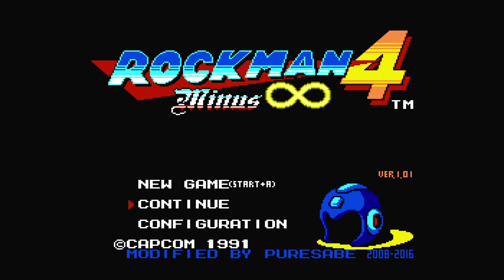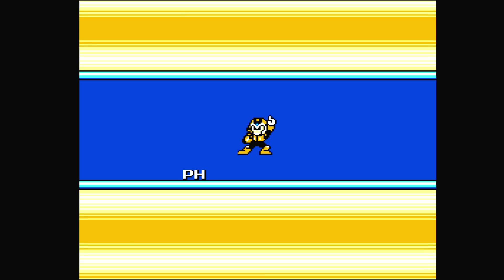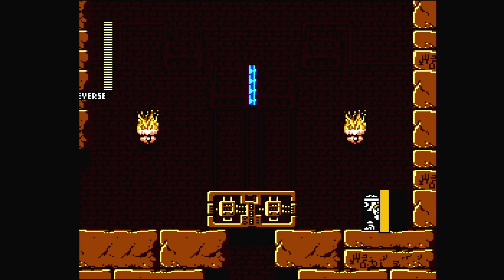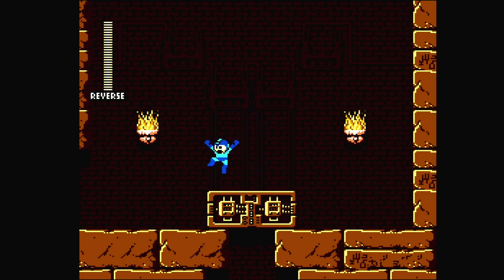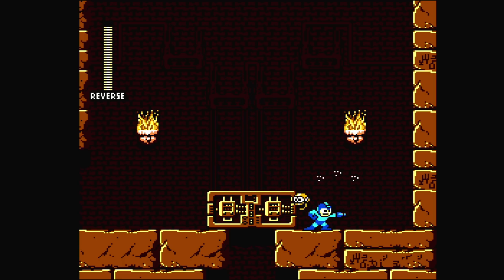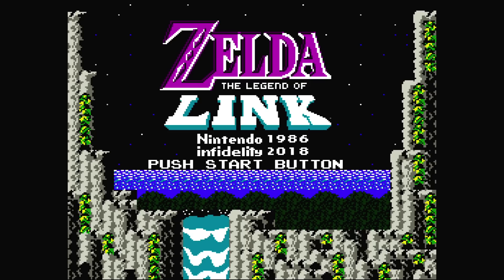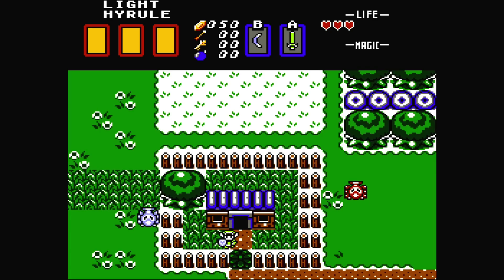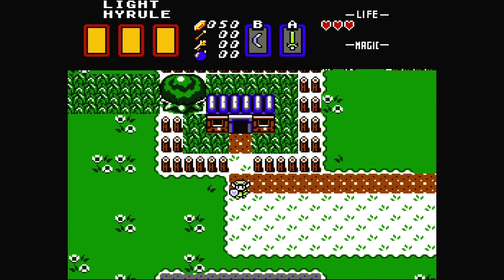The core even supports features that you'd have to pay big money for to get in a flash cart, like large ROM support for games like the Rockman Minus Infinity hack, and other large ROM games that require custom cartridges, like Legend of Link, an impressive new Zelda game by Infidelity.